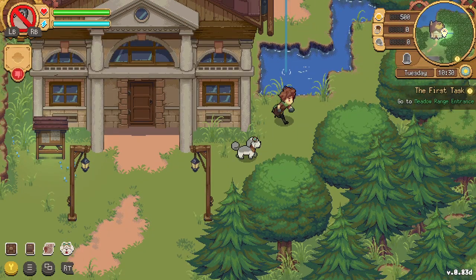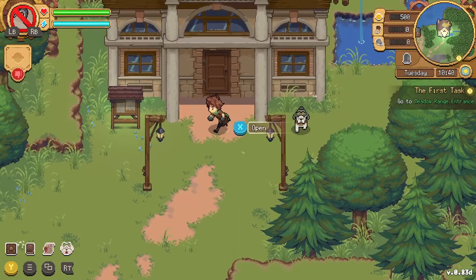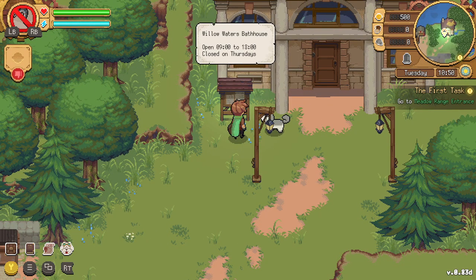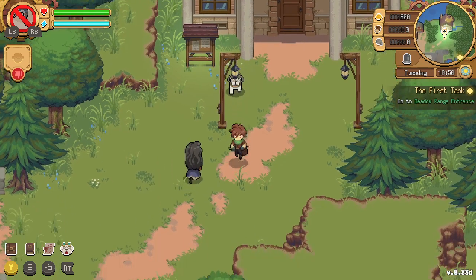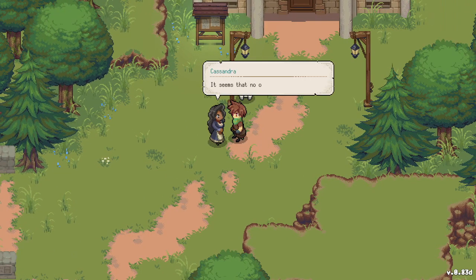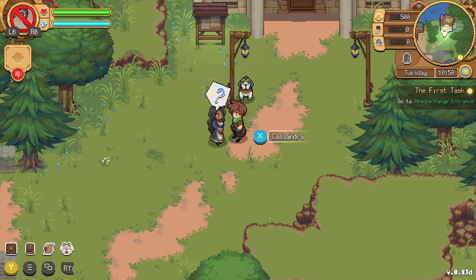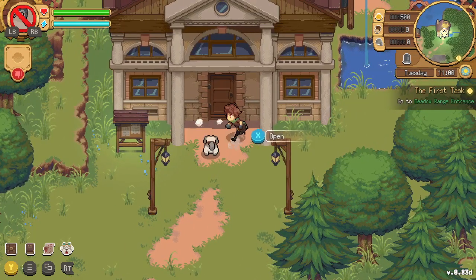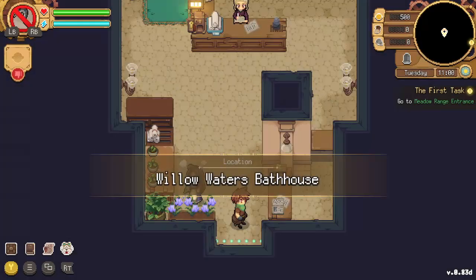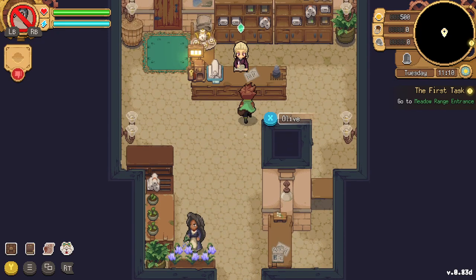There's a bathhouse up here — Willow Water's Bath — open nine to six. Let's say hi. Xandra warns us that no one trusts the chemist. Thank you for the warning. Another employee, Olive, is also hostile: 'Chemists are expected to help people, not spend the day chatting — leave!' Oh, we are so welcome in this town — I'm starting to love it already!